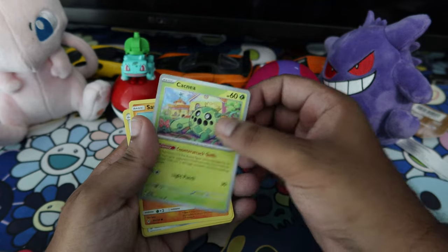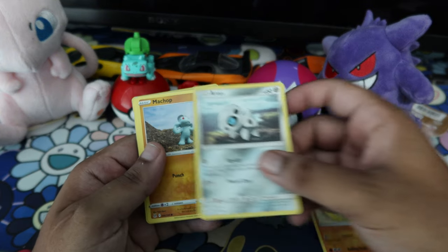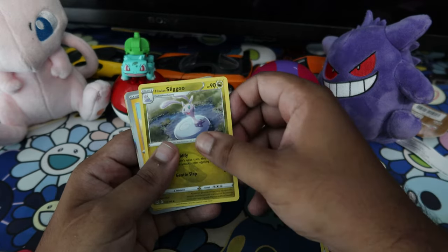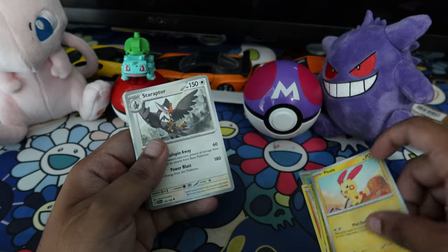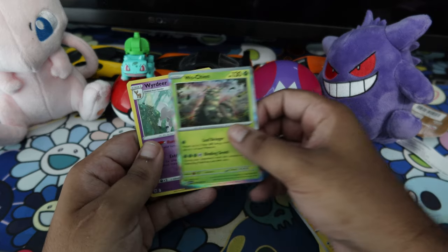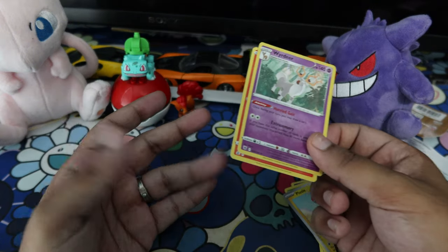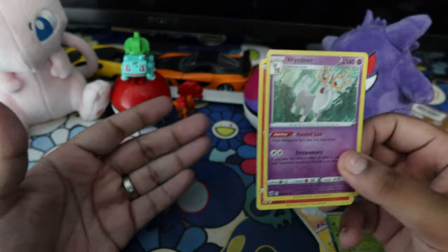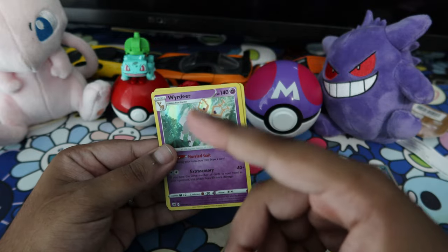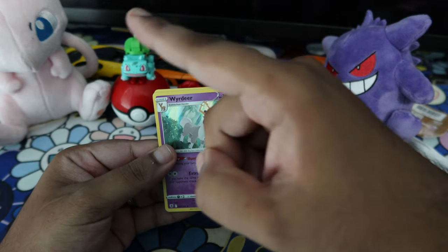To conclude the video, here are some of my favorite pulls: Cacnea, Sandshrew, Aaron, Machop, Zorua, Sliggoo, Plusle, Staraptor, Mabostiff, Woochoo, and Wyrdeer — and Reshiram! Honestly W pulls in my opinion. If you guys enjoyed this video definitely let me know in the comments down below, stay tuned for more of these, and until then — I hope you guys catch them all.